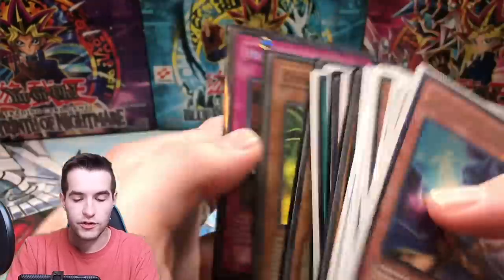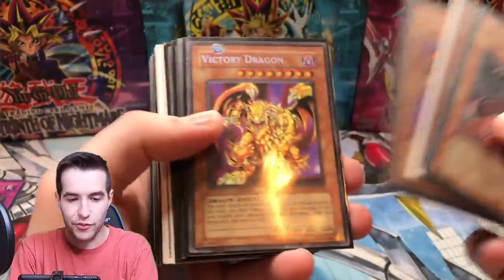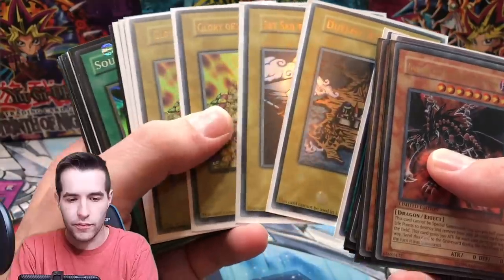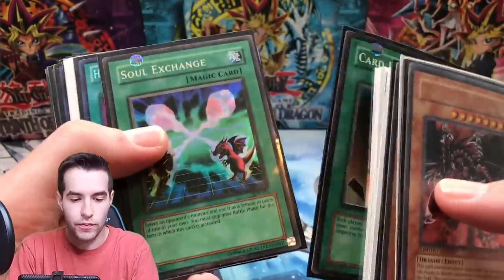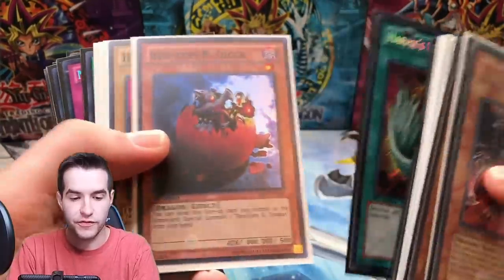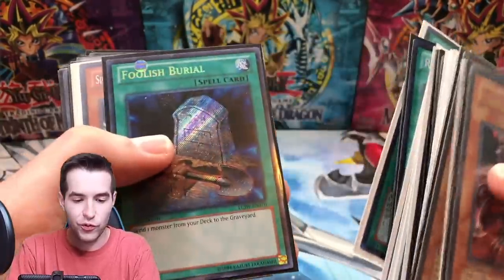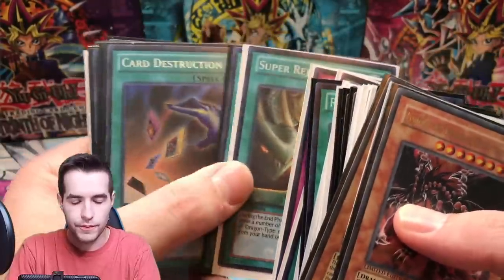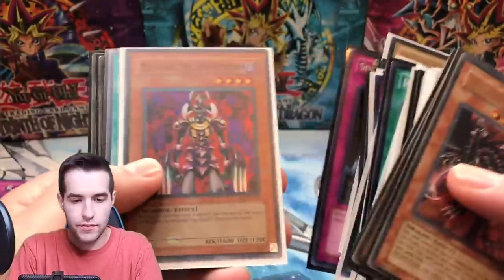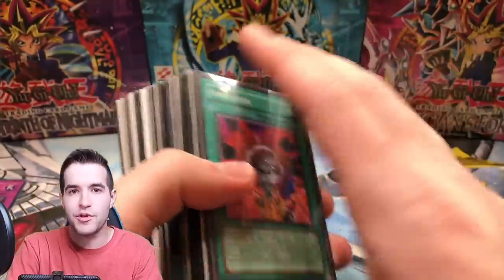We're getting down to the last bit. Victory Dragon - maybe from Retro Pack. Two sets of Duelist Kingdom cards, those are really cool. First Edition Harpy's Feather Duster - worth about $30 when it came off the ban list. Raigeki and Mirror Force - awesome. Foolish Burial - good cards. Book of Moon, always nice for Goat decks. Mother Grizzly, Maki the Destructor - we just pulled that out of the DB1 box - and Spirit of the Pharaoh.